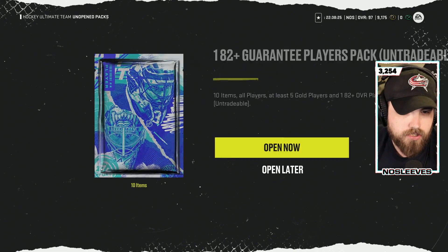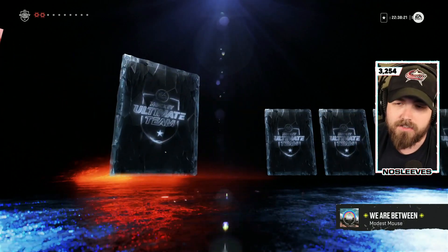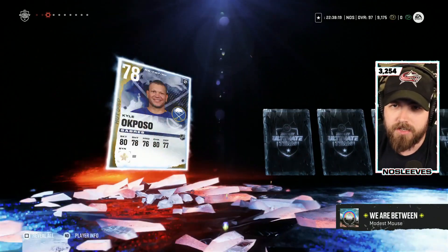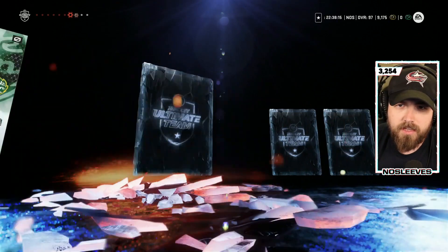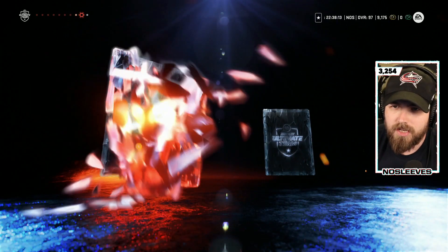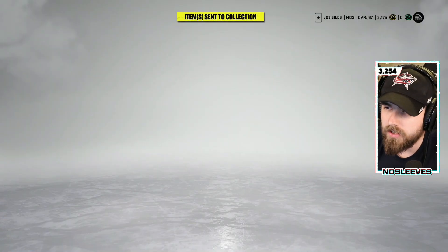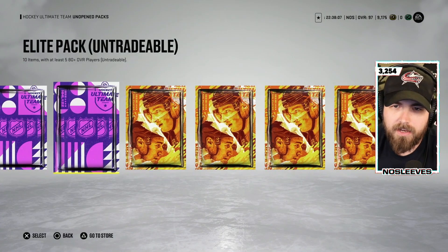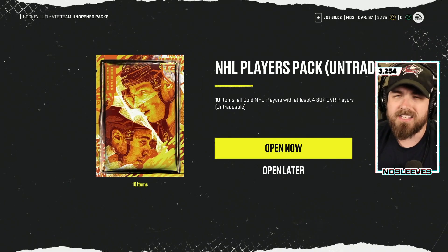Here's the 82 guaranteed card. We're chasing a master set player for all these packs. I had to trade in a bunch of 90 overall cards to get the collectibles — you'd think you'd pull something cool. 83 Thatcher Demko. Let's get into it. We're looking for anything cool; a master set player would be elite. We're going to save the elite packs and start with the NHL players pack. These cost four collectibles each to make.